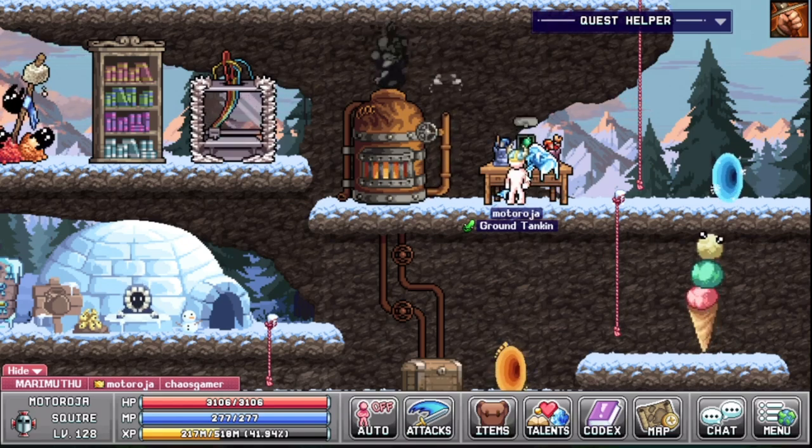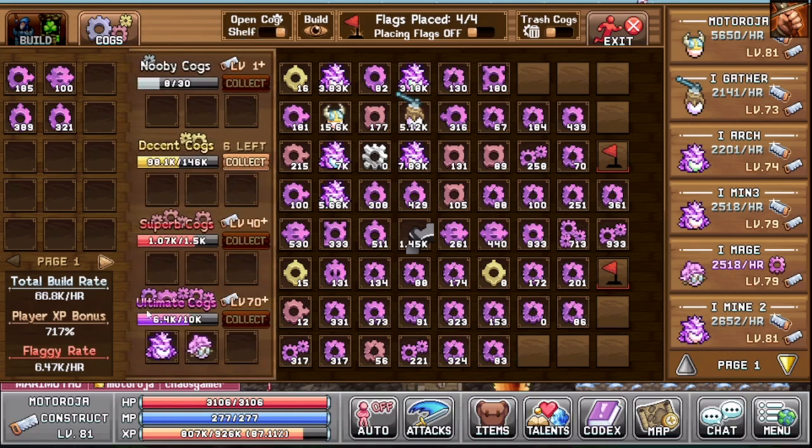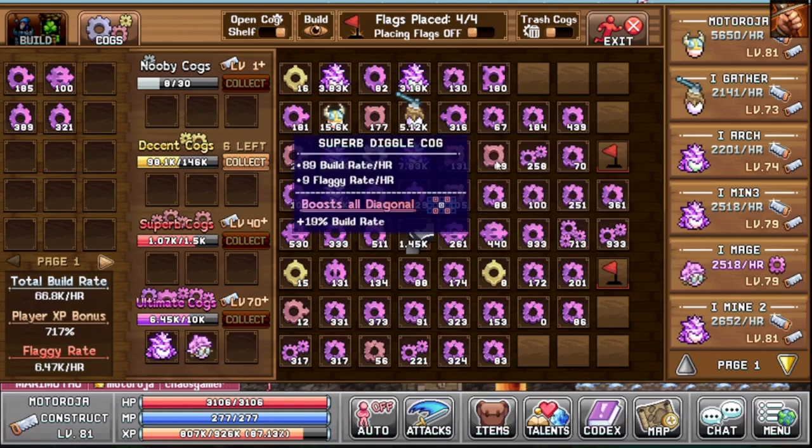First, let's check the construction table. This is my cog setup right now. As you can see, all my characters are above level 70, which means I can create the ultimate cogs. I've created most of them, but I still have a few super cogs I want to replace with ultimate cogs. I haven't had any luck upgrading those yet. The ones I have set up have build rate, which helps our characters create things faster in the building tab.